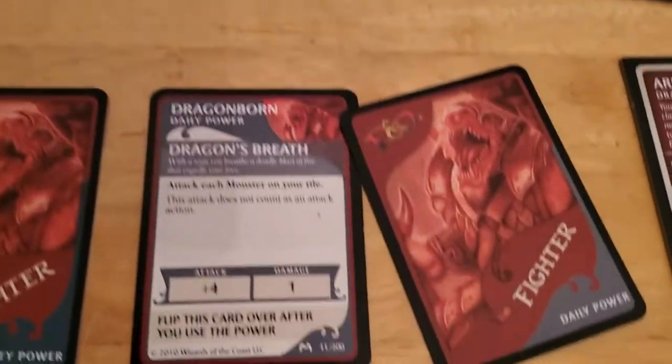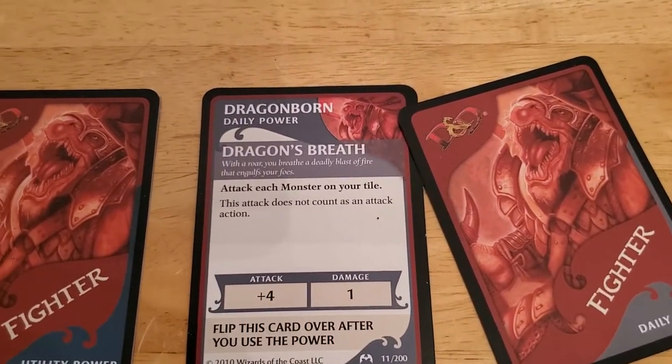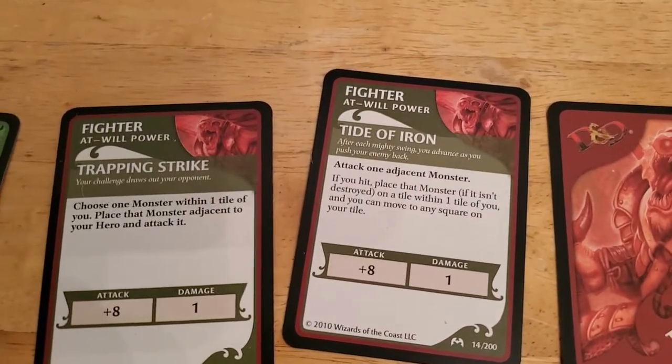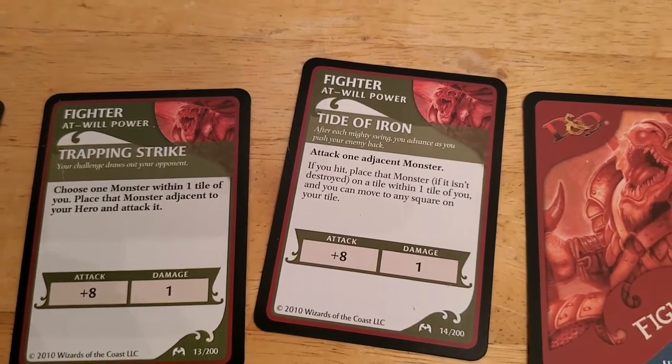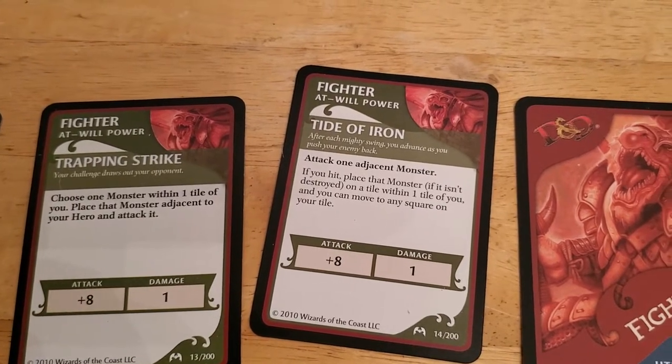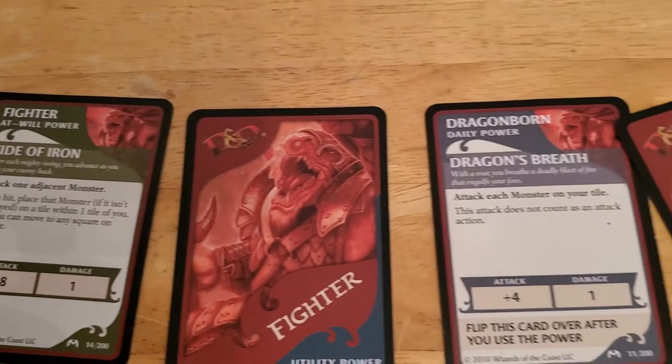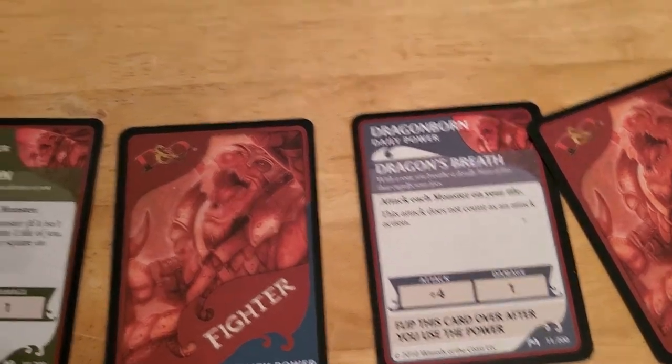That Dragon's Breath only gets a plus four, and the zombie only has an 11 AC, so we don't have to roll really high. But it's still much more likely that we're going to hit with Tide of Iron than it would be if we used Dragon's Breath. And Dragon's Breath seems a bit wasteful. So that's what we're going to do.